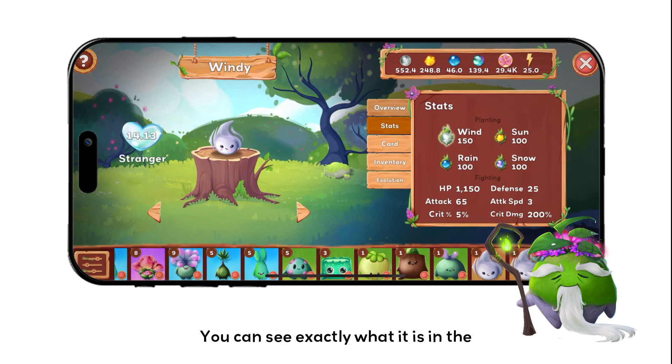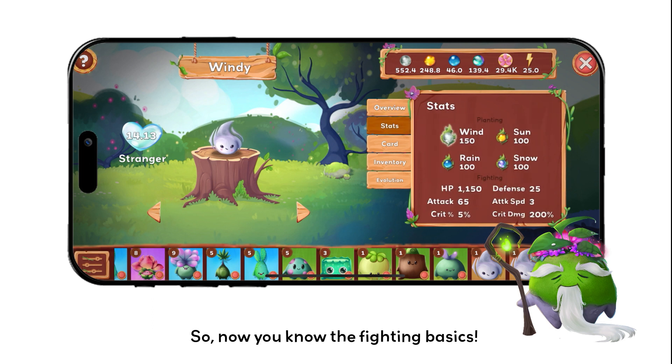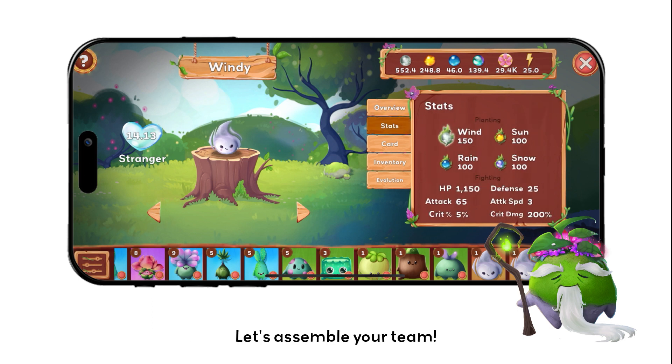You can see exactly what it is in the Ziedel detail view on the right side. Now you know the fighting basics — let's assemble your team.